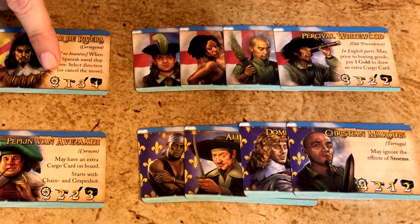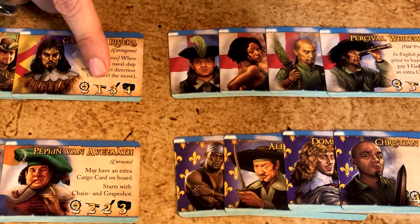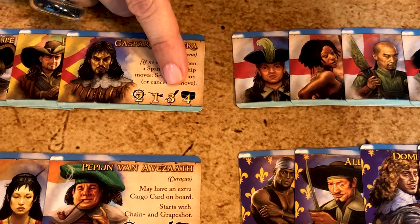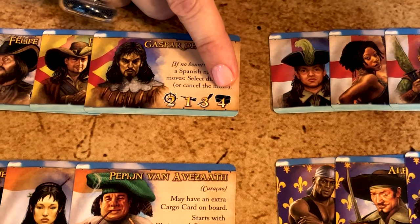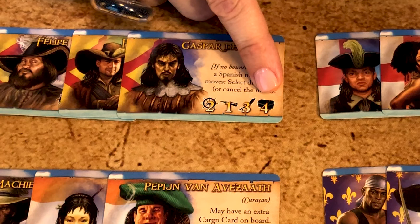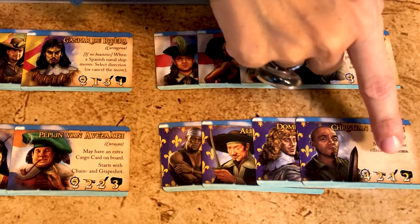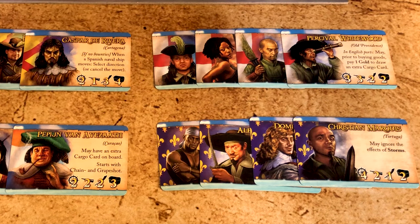The wheel represents seamanship and is really important in combat. The spyglass represents scouting and is used to find other ships as well as treasures and hidden islands. The cutlass represents leadership and how well you lead your crew in combat and for recruitment. The chest represents influence, a measure of the captain's reputation — it helps gain the trust of employers and rumors at the local tavern. All four skills add up to 10, except for Christian and Pepine, who are at nine but have awesome abilities.